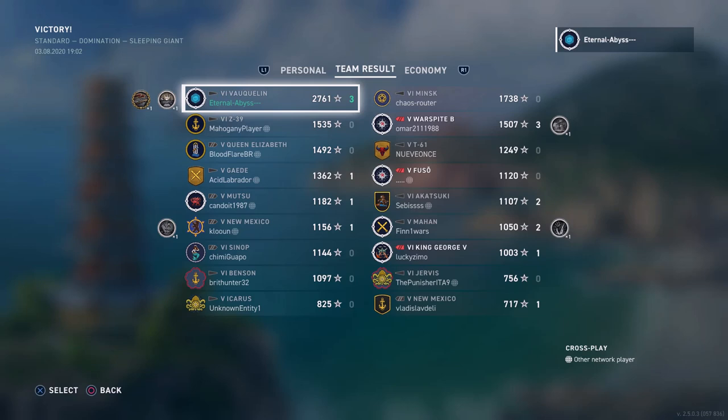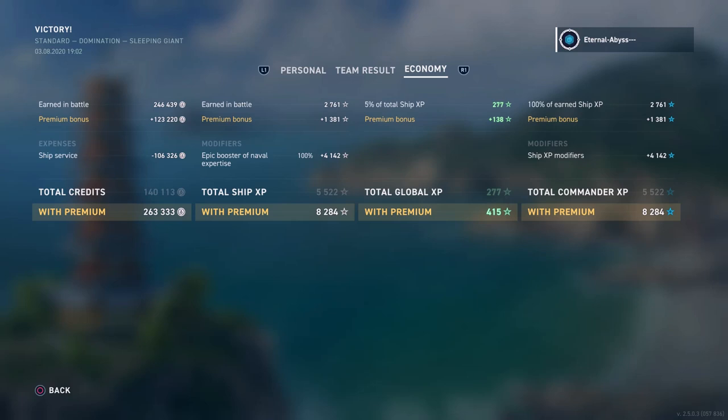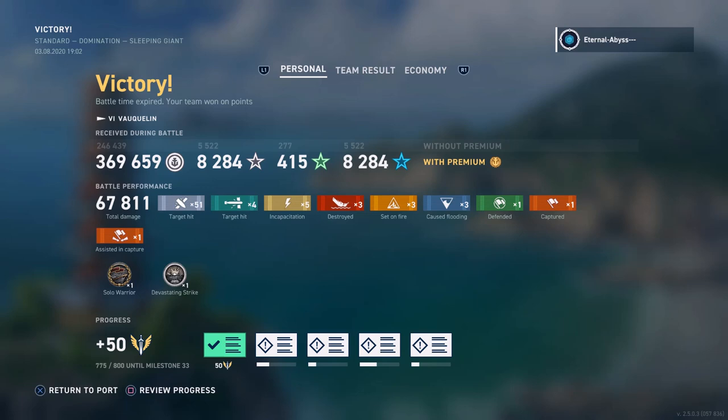On the economy tab, Eternal Abyss made 263,000 credits from that game with a ship cost of 106,000 credits — a pretty penny overall. The commander build and ship modules used are down in the description along with the email address. If you have your own game captures to submit — whether for Amity Reports (your gameplay, my commentary) or Sea Trials (your gameplay with tactical overlays highlighting improvements or showcasing strategies) — please get in touch.